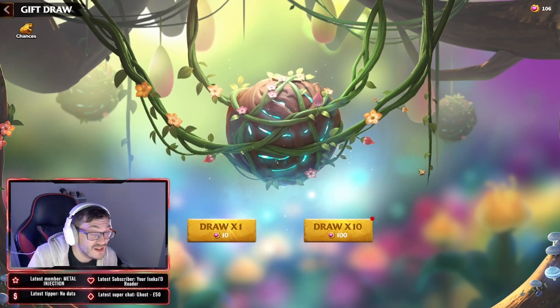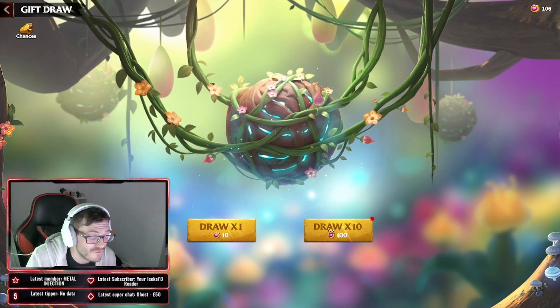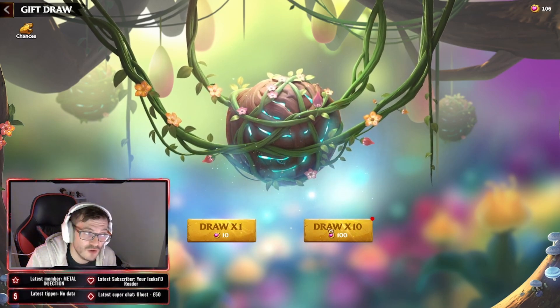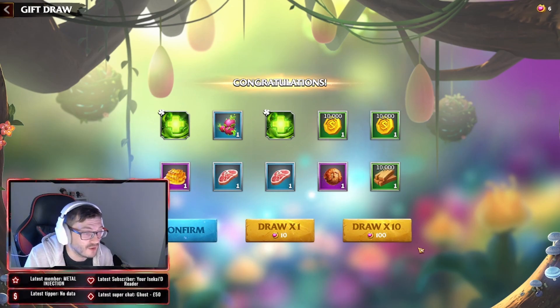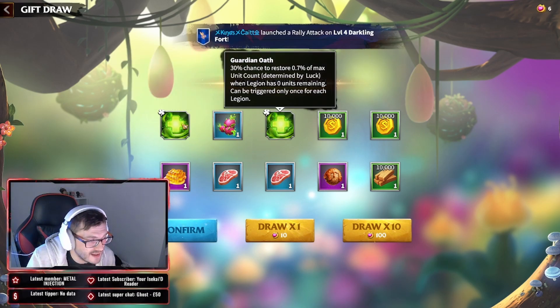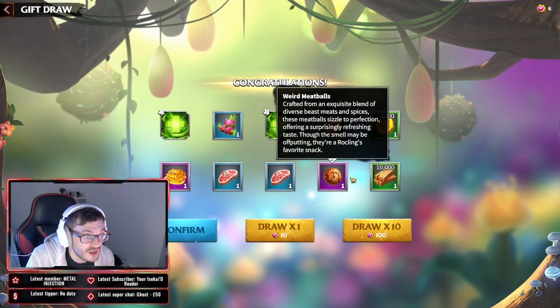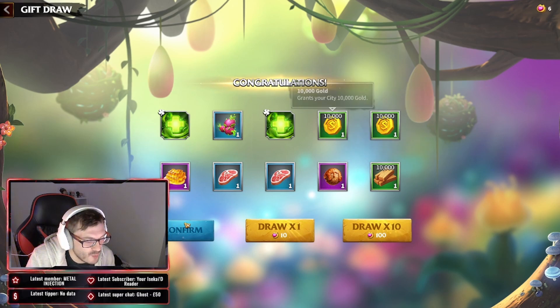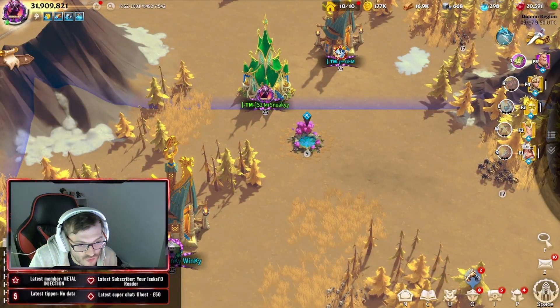We've got times 100 on the affection, so we can do a 10-times draw. Hopefully this is the first time we get three star talents — we haven't got one yet after over 30 plus draws. We got two talents but they're just common, two guardian orbs which we'll probably sell, a nice amount of pet food which is really good, and some resources which is a bit of a bummer.